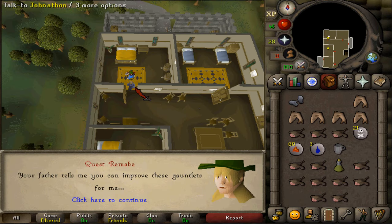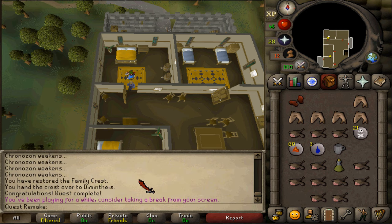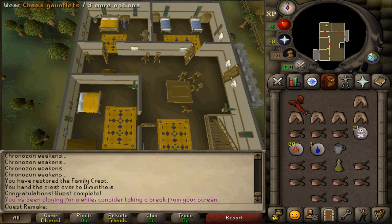And then finally you could also go to Jonathan in the Jolly Boar Inn to get your hands on chaos gauntlets. What these gauntlets do is simply increase the max hit of every bolt spell by 3 — so for example, Firebolt while these gloves are worn, the max hit will be 15 instead of 12.